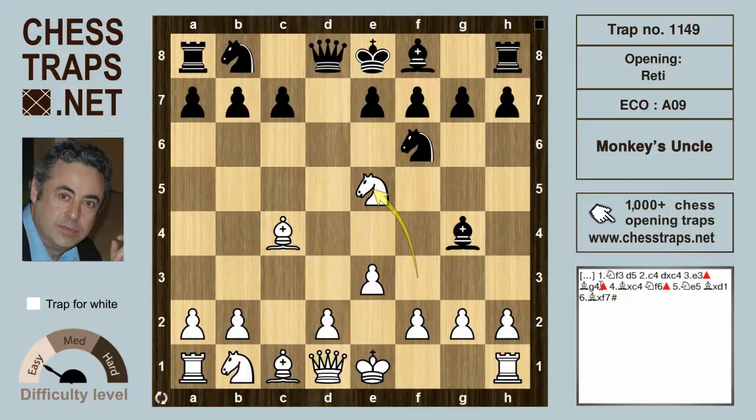If black is too hasty and decides to pick up that vulnerable queen on d1, then of course white is going to mate with bishop takes on f7. This isn't a particularly high level trap and you've got to be very gullible to fall for it.